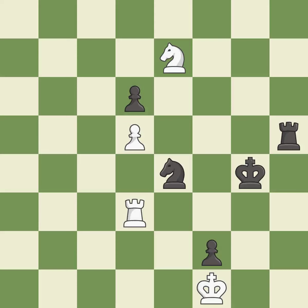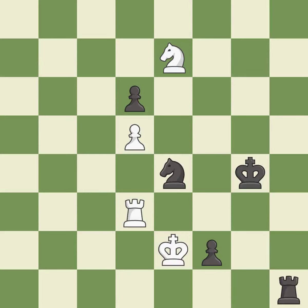This moves the rook to safety. This threatens to pin a knight to the king. This is the strongest option. One player was winning but then gave it away. Black got the better of white in that game. The opening was balanced. Both players navigated the middle game well. The players battled pretty evenly in the endgame.